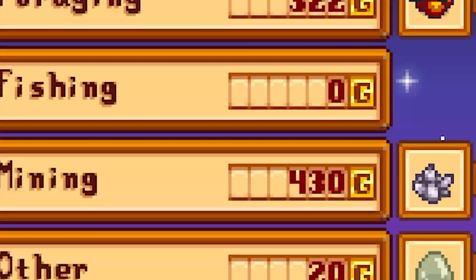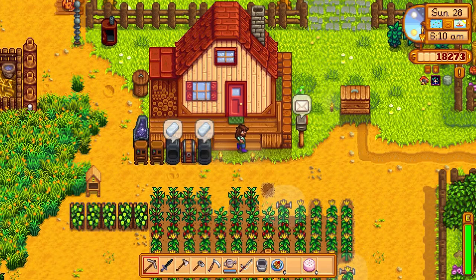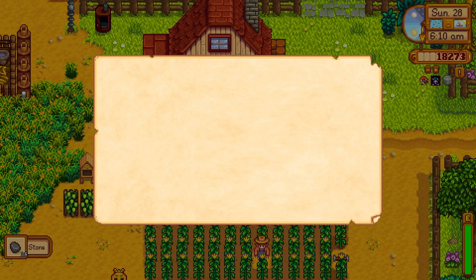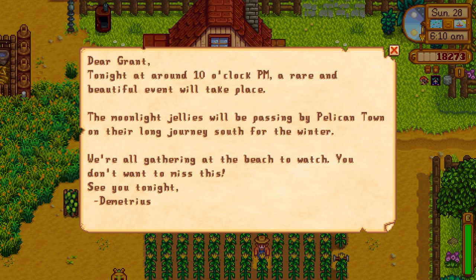Next day — 6,200 gold, we'll take it. We learned how to make bread. Got something in the mail: George sent some good quality stone — thanks for the stone, I guess. Then there's a notice: 'Tonight around 10 o'clock PM a rare and beautiful event will take place — the Moonlight Jellies are passing by Pelican Town on their long journey south for winter.' The Moonlight Jelly Dance — I forgot about that! We'll be able to check that out today.